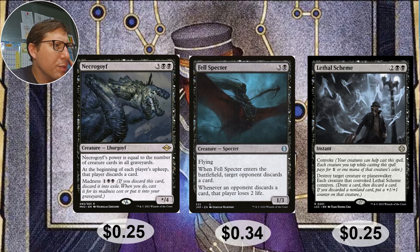Lethal Scheme — for two black black, but it has convoke, so your creatures can help cast the spell. Each creature you tap pays for one or one mana of this creature's color. In a mono-black deck, tap four black creatures and cast this for free — especially if you've got four Ravens from forcing discards. Destroy target creature or planeswalker. Each creature that convoked Lethal Scheme connives, so you discard up to four cards and if they're non-lands you get four plus-one/plus-one counters — a great way to boost up your Ravens and keep discarding. All synergy. Twenty-five cents.